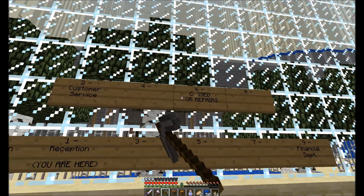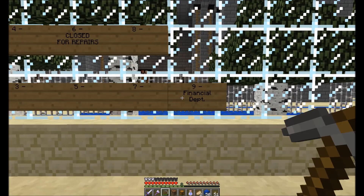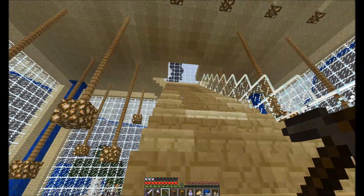So floor two is customer service, closed for repairs. Reception - you are here. Nine - financial department. I'm guessing we're going all the way up to the financial department.